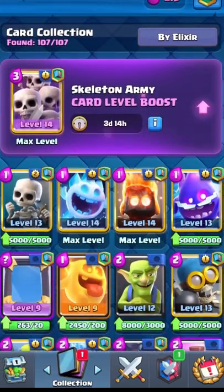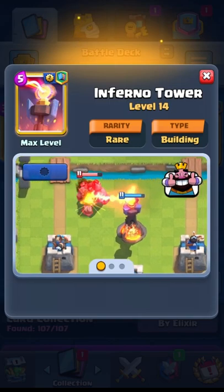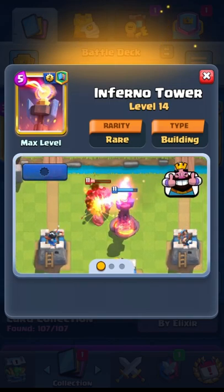Now we need defensive cards to stop our enemy from getting to our tower. We have the Inferno Tower, which shreds the big bulky tanks, and we're going to have the Valkyrie, which is amazing versus splash units.